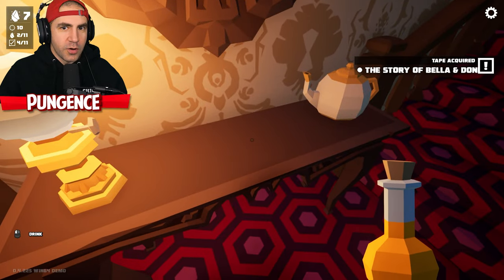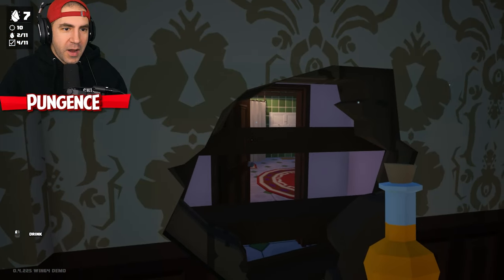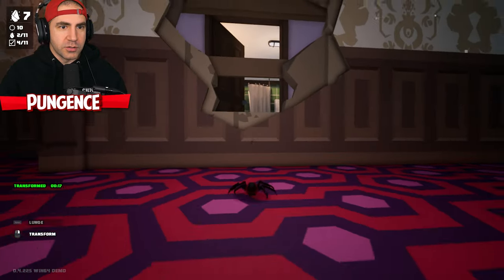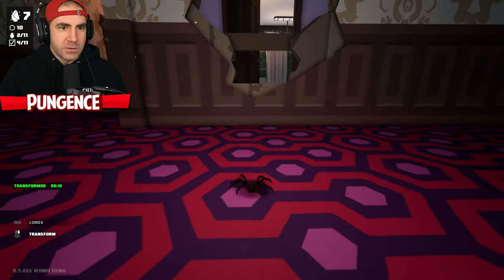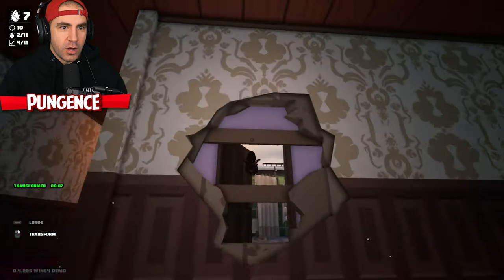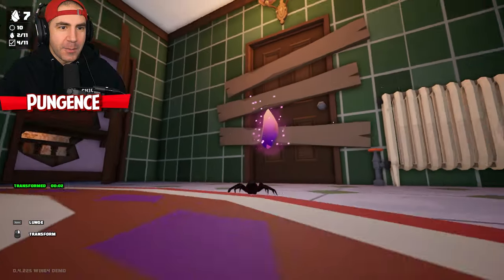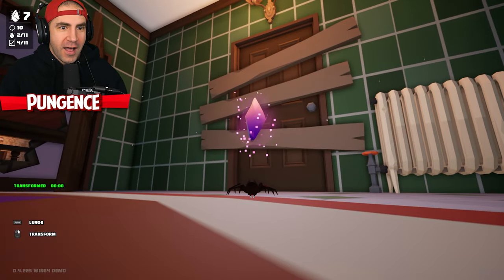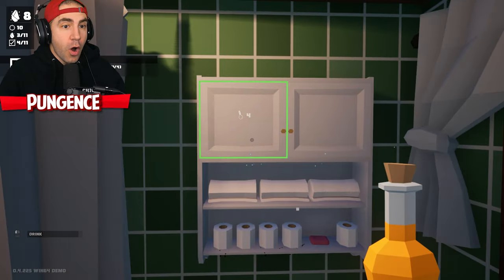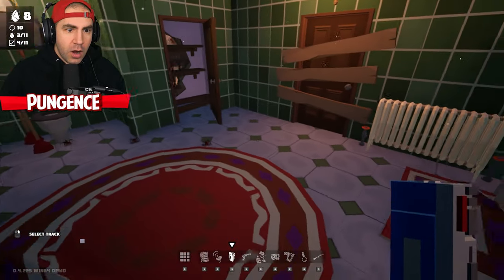I got another tape — story of Bella and Don. Wait, there's a door. Wait a minute — I think if I turn into a spider I should be able to lunge in there. Lunge — and oh my goodness! We get the compound X! That is so cool. I got my compound X — we have eight compound X! I need four proof different types of potions.